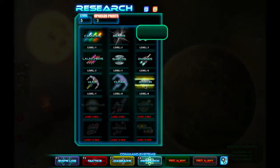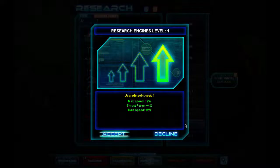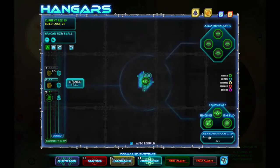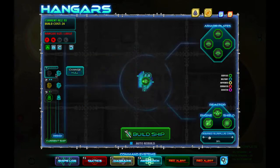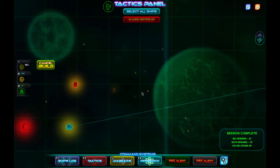So let's level up our research here. Let's get some points in the hull, and I guess we're already at level one shield. Some engines would be nice. So this is the only thing we can build. Now let's get out of here — oh, we can't, we're still under attack.